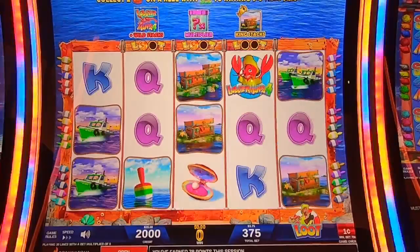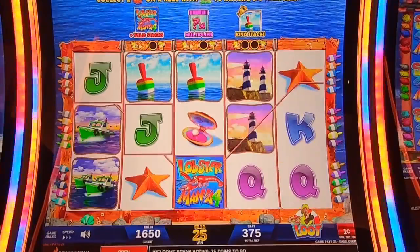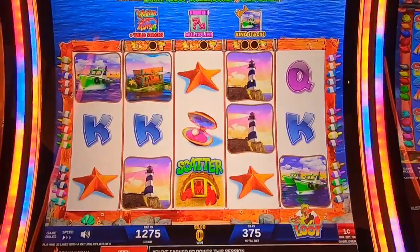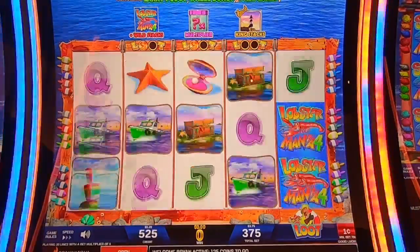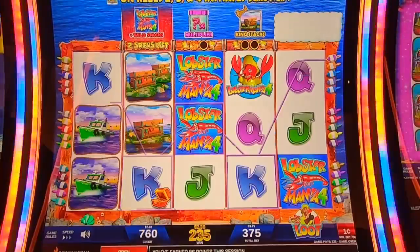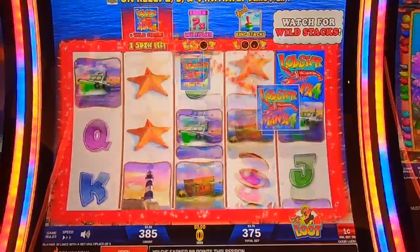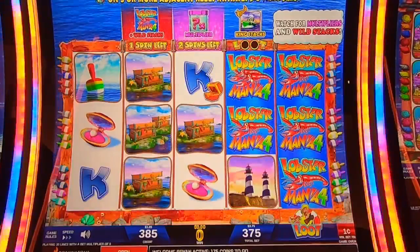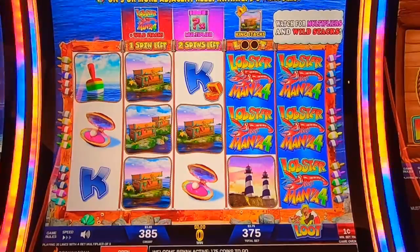Now that those coins are empty, you've got to get two there to trigger the king stacks again — king stacks, multiplier, and two spins. We're down to our wilds now — wild stacks. Put them where we need them. We got the multiplier, but we didn't get the treasure chest. So we've got one spin left for wild stacks with the multiplier.